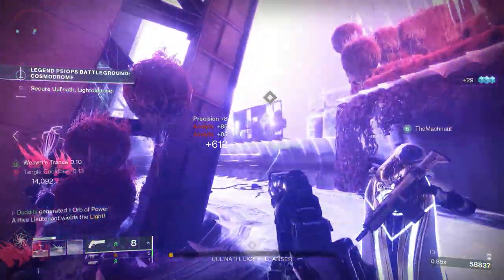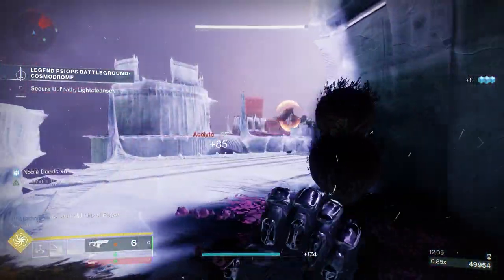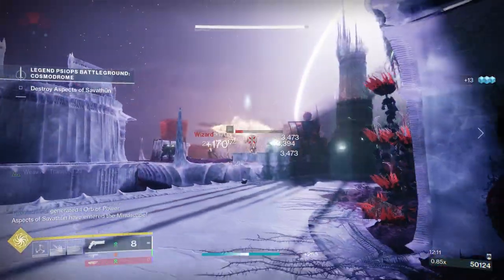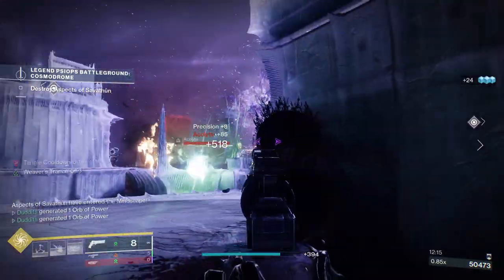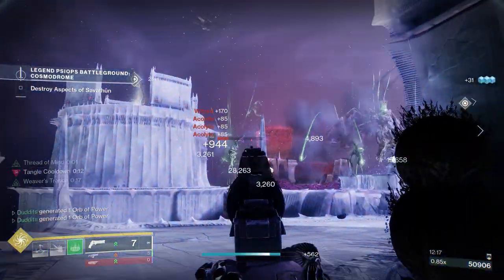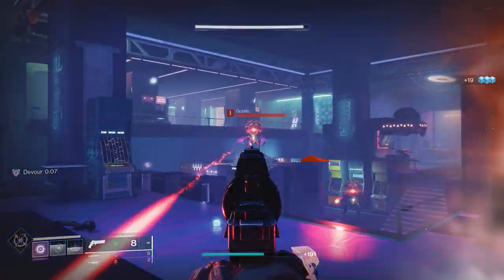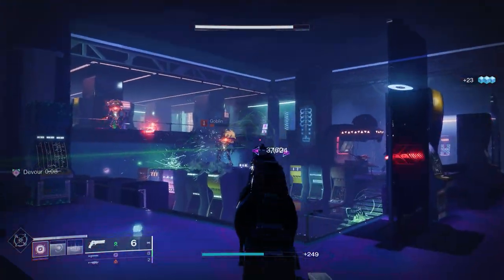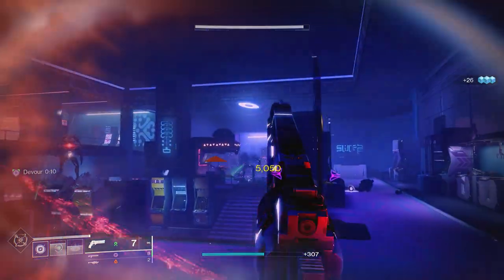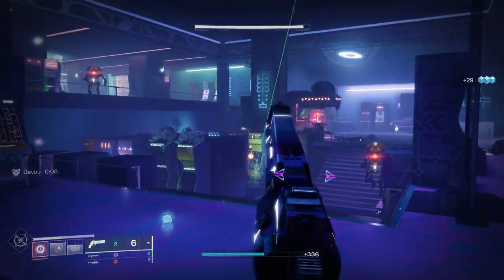Enhanced Subsistence is an absolute great pairing with Hatchling because you're going to get more ammo back. I did a video with normal Subsistence and it was already pretty good, but enhanced Subsistence really makes this tick. There's no point in crafting enhanced Hatchling — I'd save your Ascendant Alloys for that one, because it only gives you plus five handling. I'd just focus on crafting enhanced Subsistence if that's what you want to do.